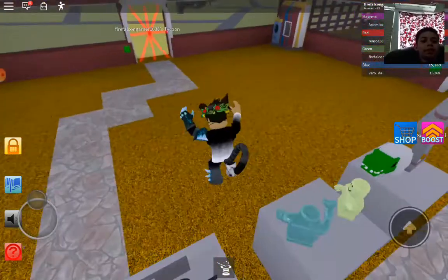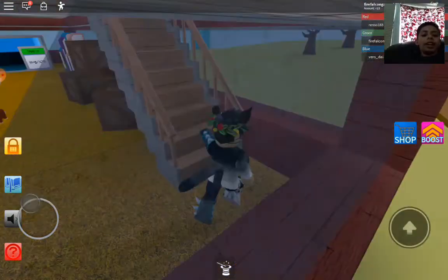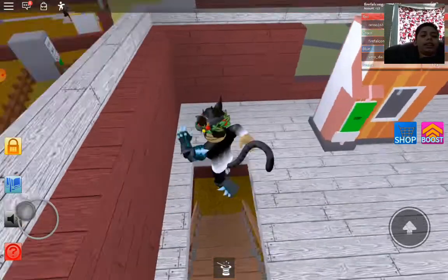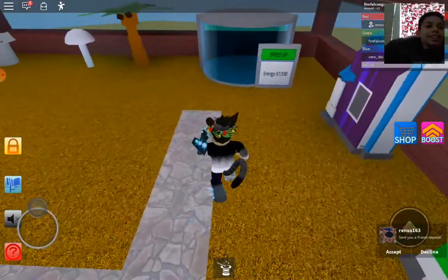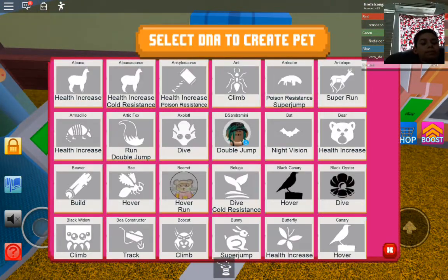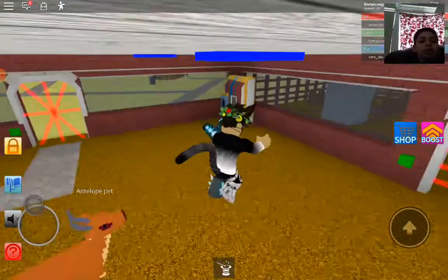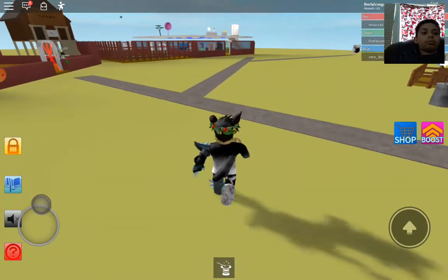Everyone was telling me to go to the Magical Stardust Zone, and I finally saved up enough to unlock it. The last A on our list is the axolotl. I'll use a pet with Super Run for this one. The Magical Stardust Zone costs 60 million cash to unlock.